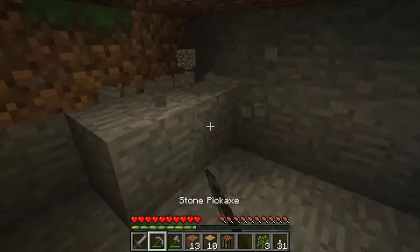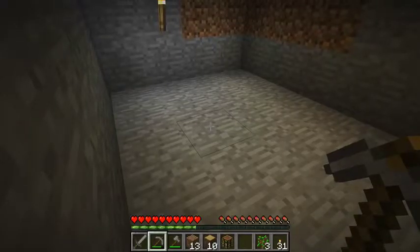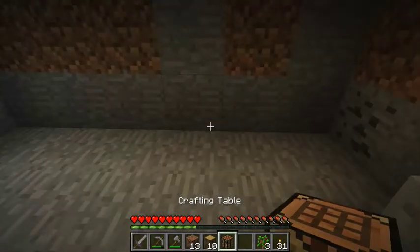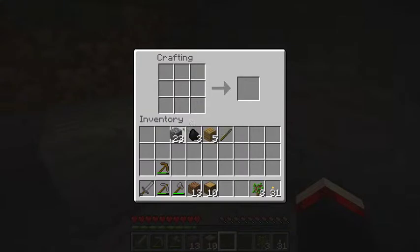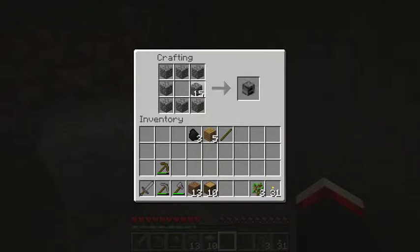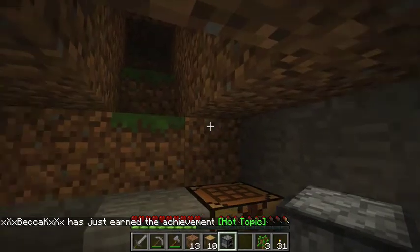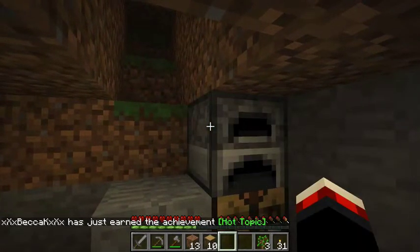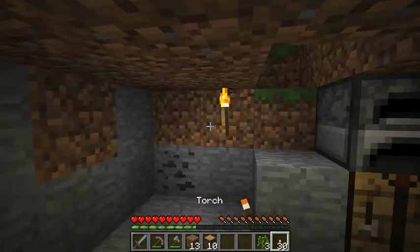We've got our little starting base — just making it look a little bit nicer and neater. We're going to put our workbench back down in the corner so it's not in the way. Then we're going to make a furnace: you get cobblestone and put it in a ring around the outsides of the three-by-three crafting table, and you can see — furnace. I got an achievement for making a furnace. Then just place the furnace by right-clicking, and put another torch in the corner because it's getting quite dark.